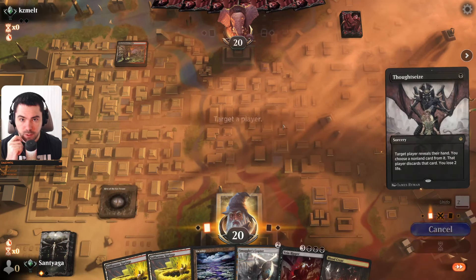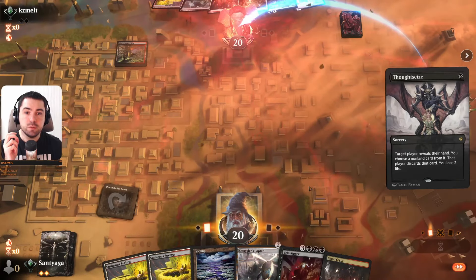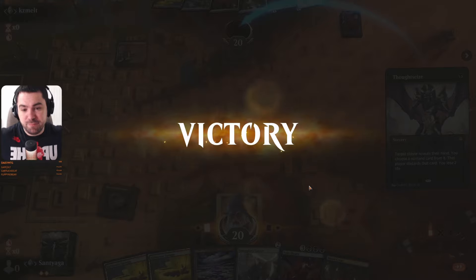So what do we want to discard — Sorin I think. My friend, your decision — good game.